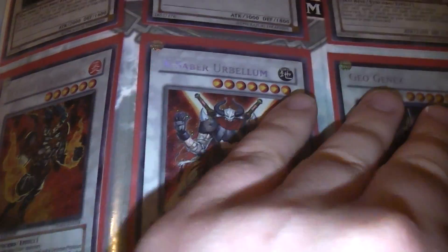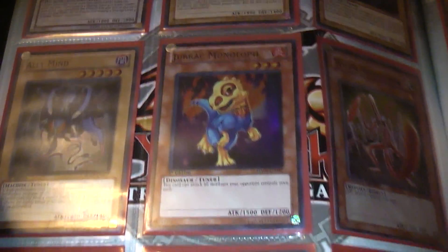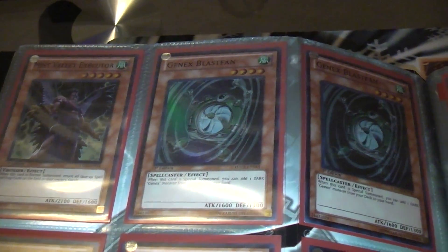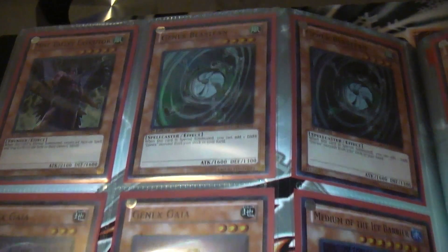It's more than just Hidden Arsenal. The way the binder is organized, it's Hidden Arsenal first and then it gets into different rarities — ultras, ultimates, secrets, and so forth. That's how I organize all my cards. I'm still trying to redo the main trade binder and keeper binder as well.